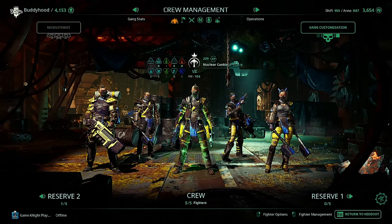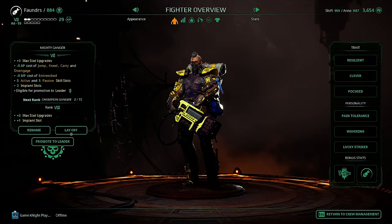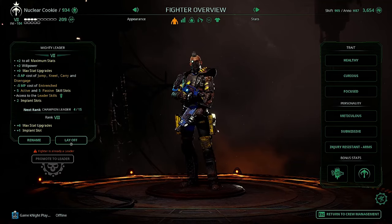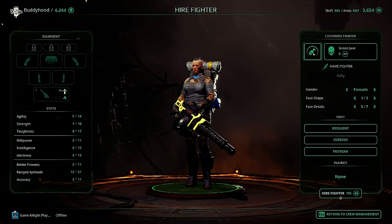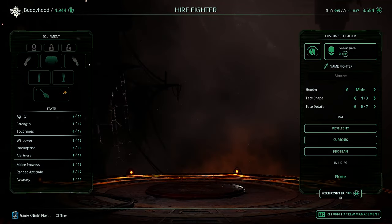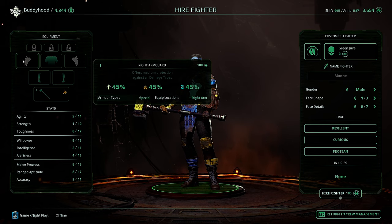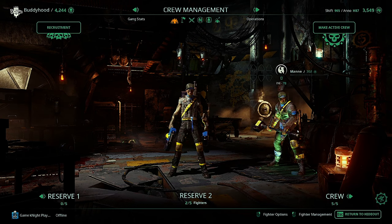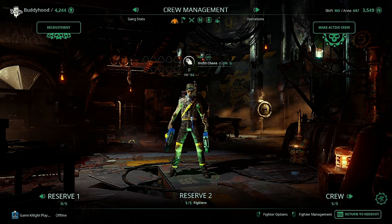It doesn't mean your character can use the Grapnel — I'd love my heavy to be able to grapnel up — but I've given all my guys the Grapnel armor piece. You can do the same with the Brawler, because that gives you the Right Arm Guard at 45/45/45, which is better than most other armors until you get tier 5, which gives you 60 in one stat and 30 in the others. Simply hire and fire.